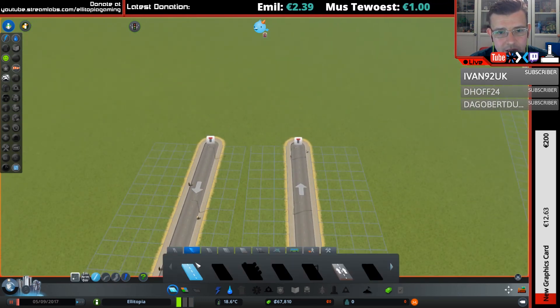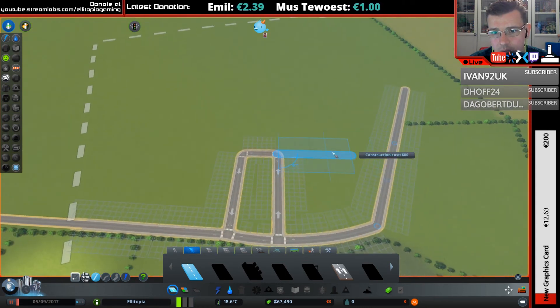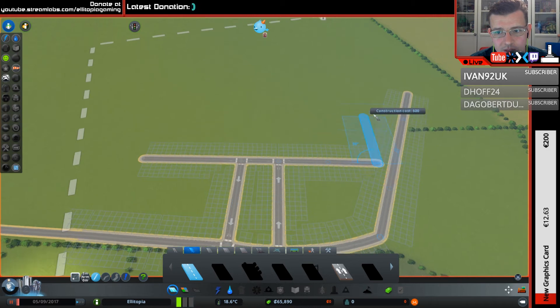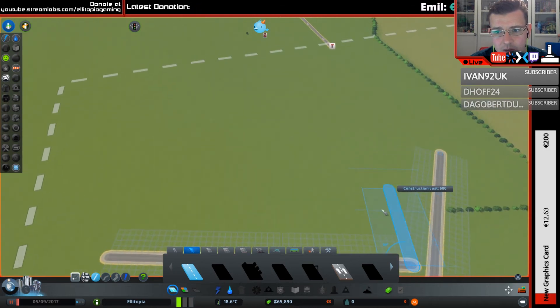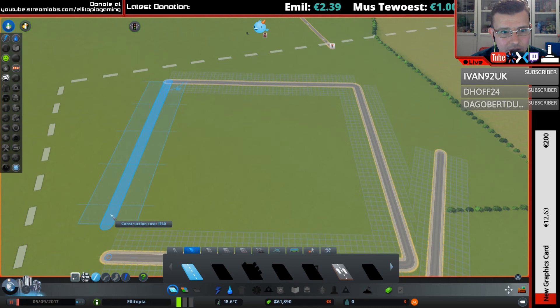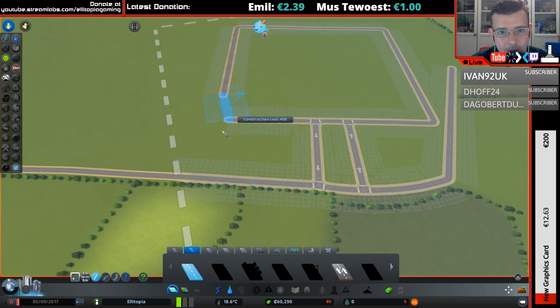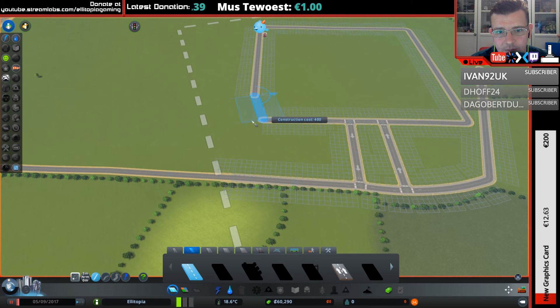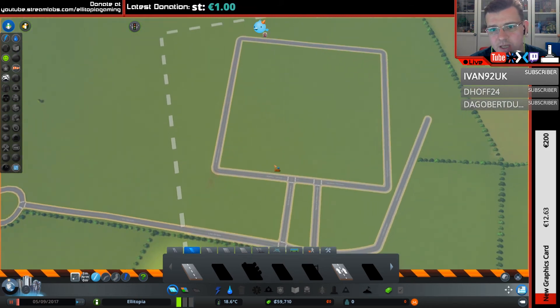So we have some one-way roads — we need to do more than that though. We need to go like this, counting out five blocks in each direction. This is where we use one of the mods: road anarchy. Now the road can go there, and that's not actually a junction, it's just a node. So they're straight now — good.